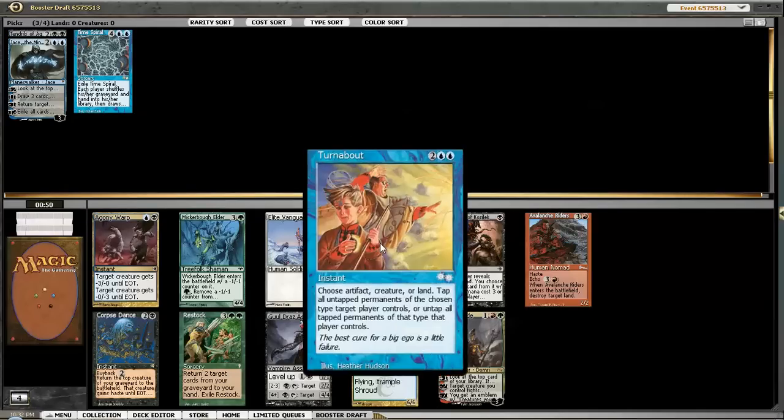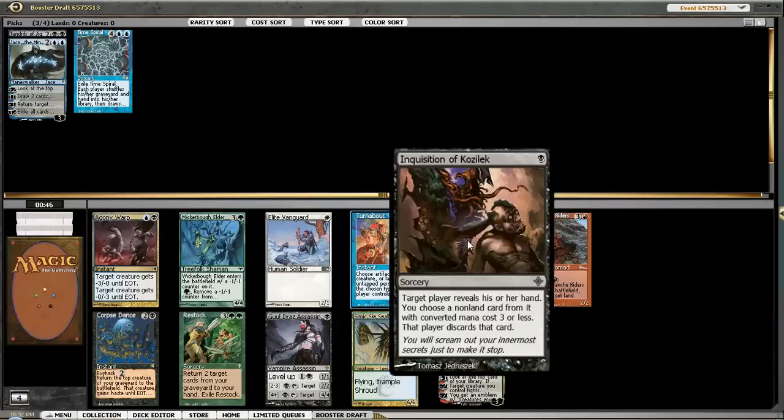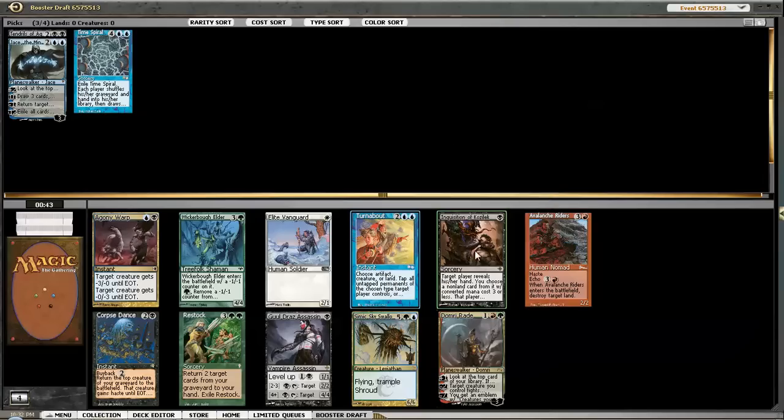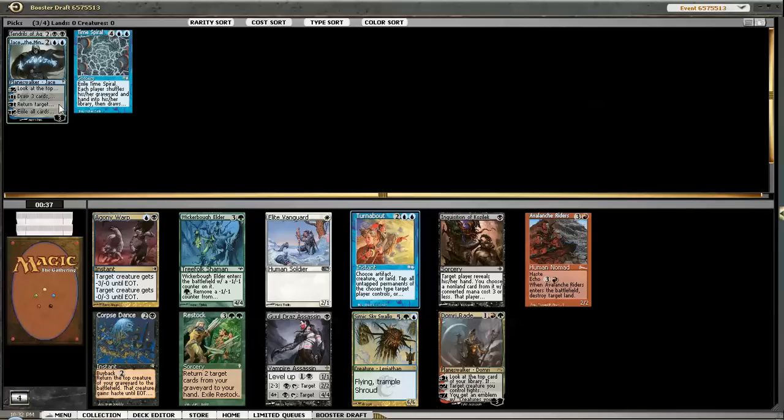So Turnabout - another card that goes decently well in Storm. Inquisition's also fine as just disruption. Corpse Dance is good with Reanimator again, but I'm gonna take this Turnabout and see if we can pick up a couple more cards to finish this off.